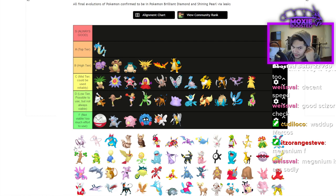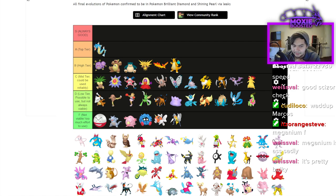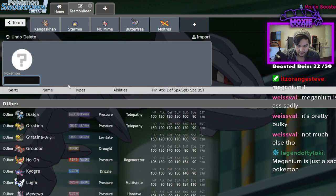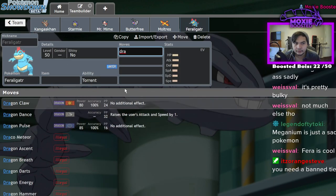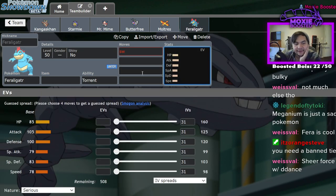Beedrill is straight up F. Feraligatr gets Sheer Force and can run Dragon Dance or Swords Dance. Sheer Force Waterfall hits like a truck. But there's too many good Water type syndrome — it has competition and is just okay. These smaller Bug/misc Pokémon are all going straight to F — I don't even think I need to justify it; they just don't do anything.